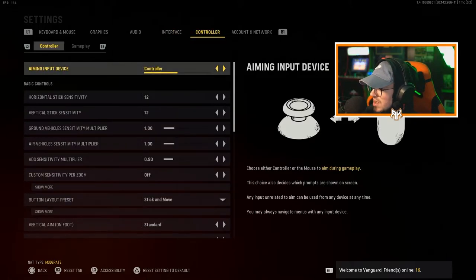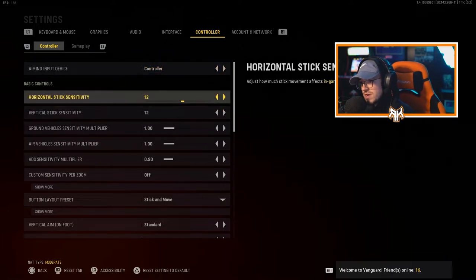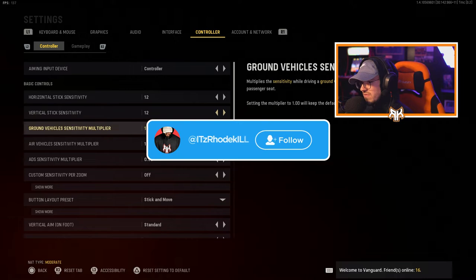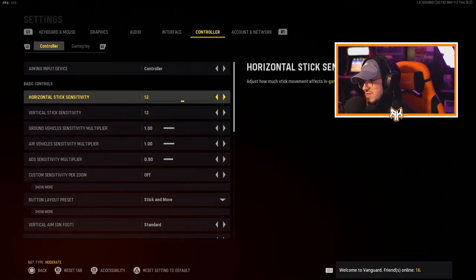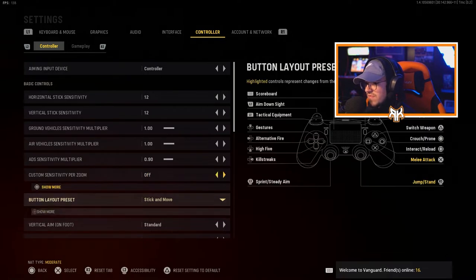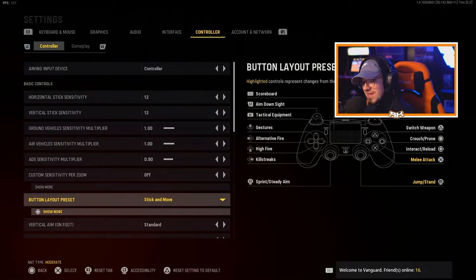For the controller on PC: I have my horizontal sensitivity at 6 and vertical at 12. That's what I ran on Warzone and Rebirth Island — 12/12. You could go more advanced with these but keep it simple; the more simple the better. For button layout I use Stick and Move, which lets me use my right analog stick to jump and aim.